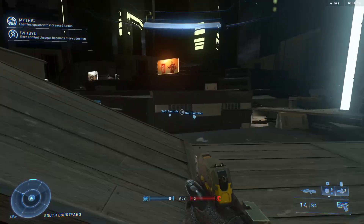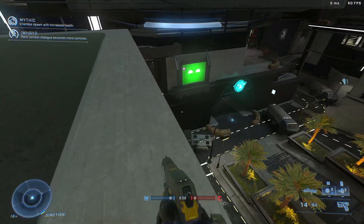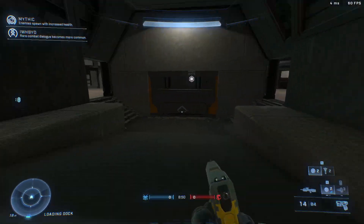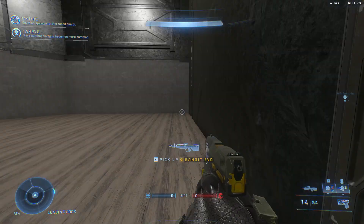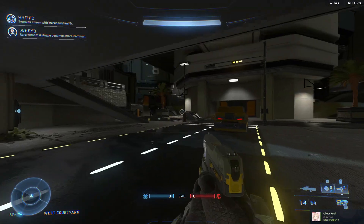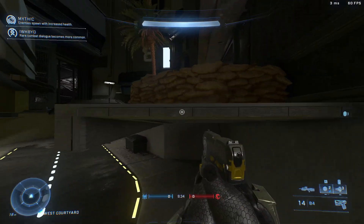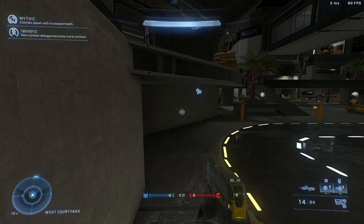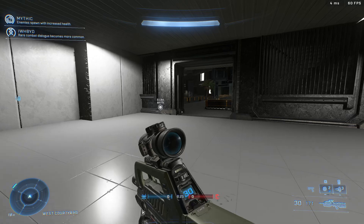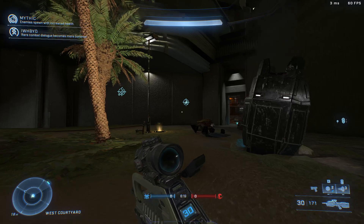We're back on the roof again — I just remember why I decided to fly, because I keep getting lost. I don't have a very good directional memory. This is where the brutes typically come at you. Let me try to go into this building. I do remember the marine here and there's this hallway. There's a bunch of weird symbols all over the place as well.